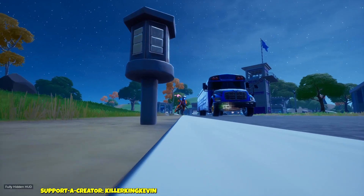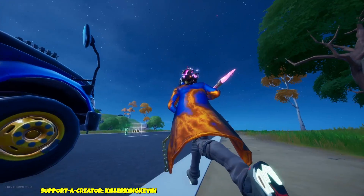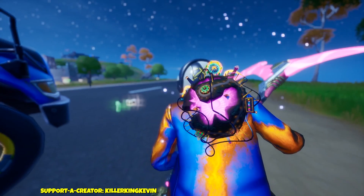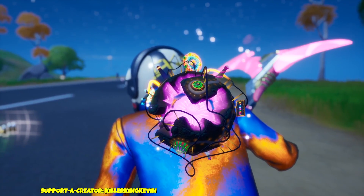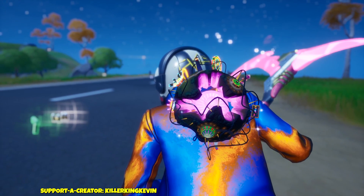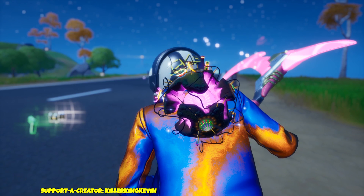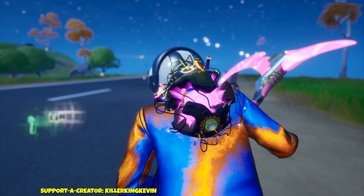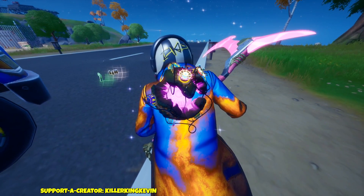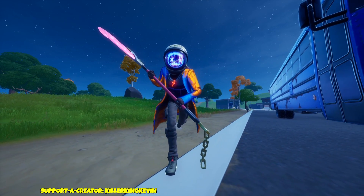First let's see what it looks like without any damage, and then let's see what it looks like with damage. Here we have the skin and the back bling. The back bling is pink — looks pretty cool. It's kind of turning around. You can see the lights, everything is lit up. The yellow wires occasionally go yellow, as you can see up top. Nothing right now is different. The skin looks the same as well.